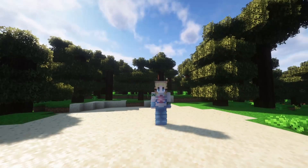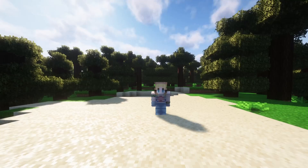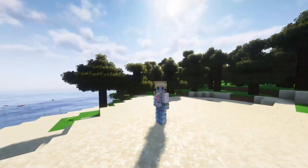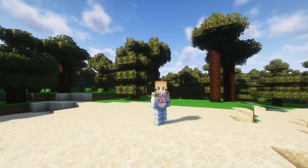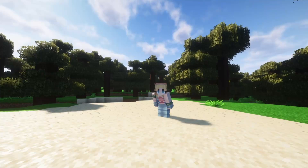Hi and welcome to this episode of This to That. The theme of this This to That is Sun, Sand and Sea, where we're going to be turning an area that looks a little bit like this into an area that looks like a place you would go if you were on holidays or wanted to spend a weekend.